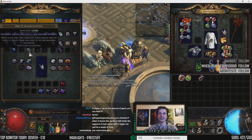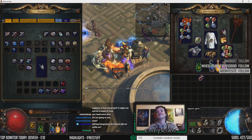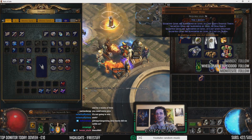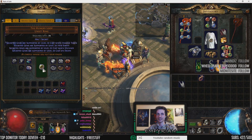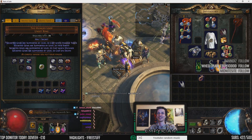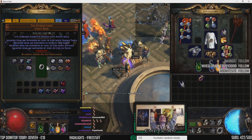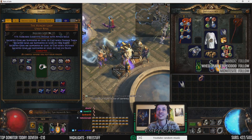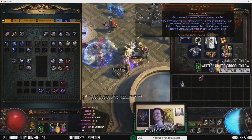Can we have some Bless RNG in chat? Come on, we need to Vaal this — it needs to lose the socket, that's all that needs to happen. Yes! We got weapon elemental damage. Alright, another item complete. Sweet, first try!